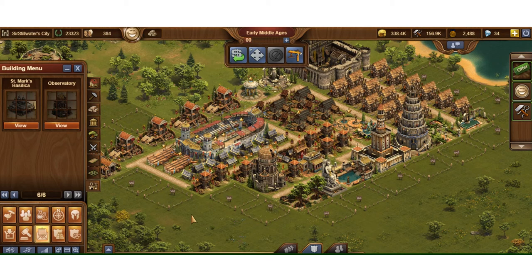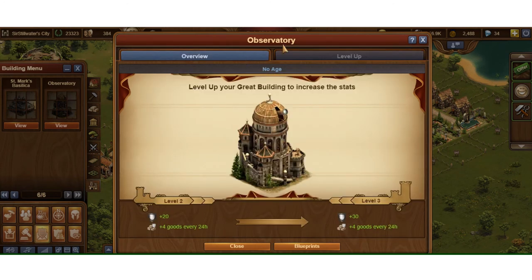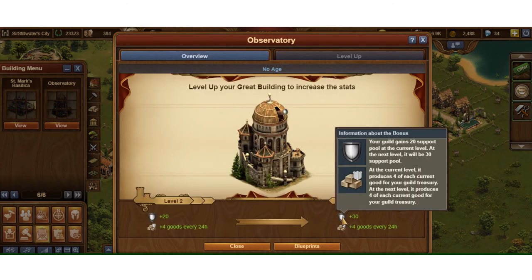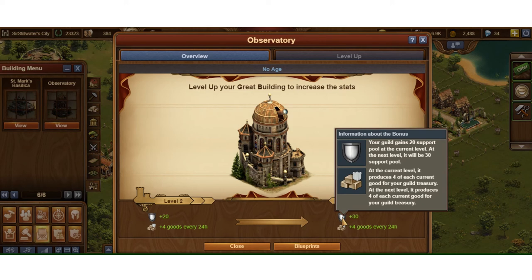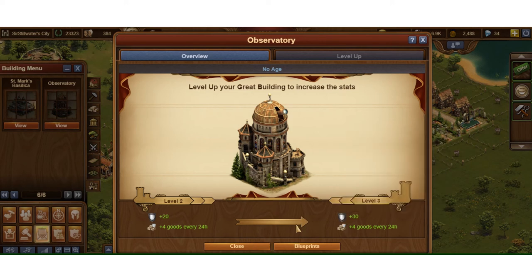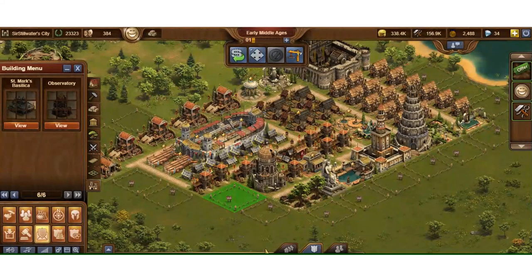Besides the goods, the support pool bonus — if you're not doing GvG it doesn't really do too much. But that's really the ticket here. You can see the next level is only going to increase the support pool, not the goods. I think it staggers or alternates every other level: one a goods bonus, then one a support pool bonus, back and forth. But that's all I've got on that.